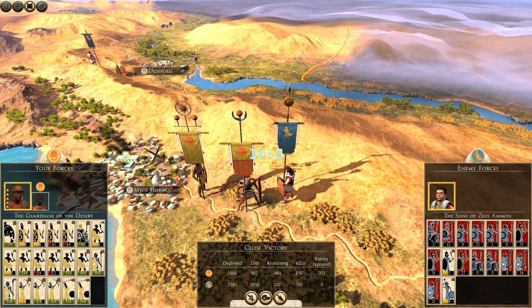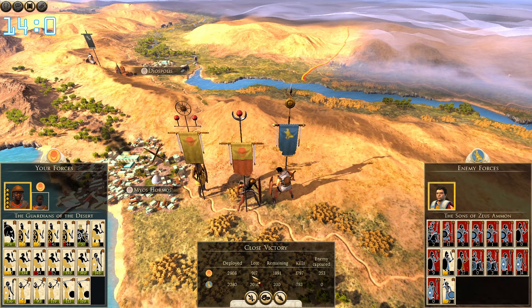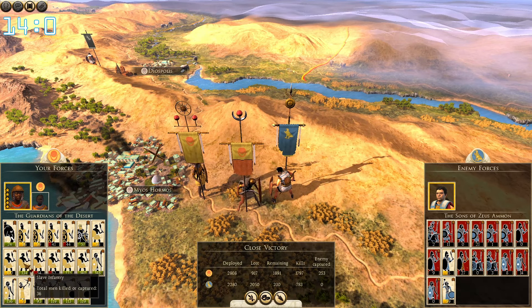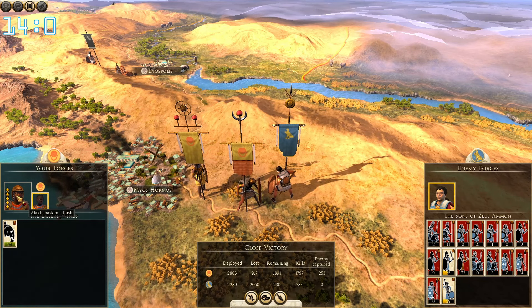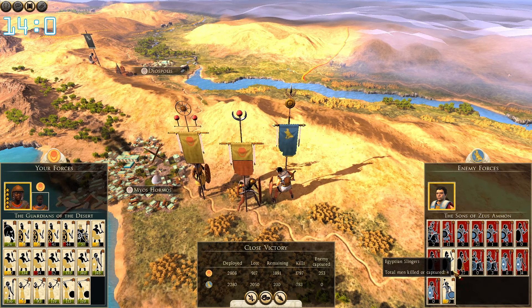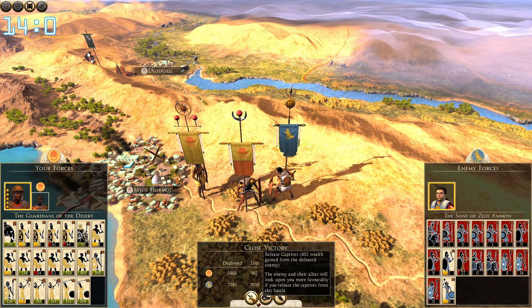So we got a close victory with a third of our army lost, which is slightly worse number-wise than auto-resolve. But as we said before the battle, we would rather lose more from the crappy guys that are cannon fodder anyway, but preserve elephants and cavalry, which we basically did. We lost a little bit of cavalry but elephant is unharmed — so that was the objective and it was met. We made sure not to pursue all of them so we can have a second battle and get more experience from that.